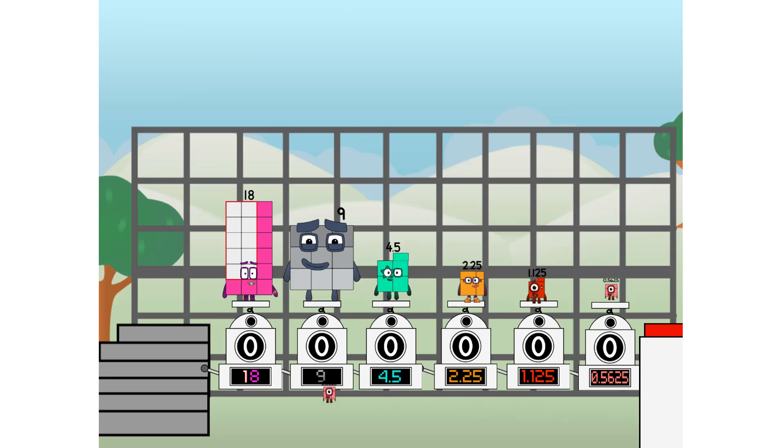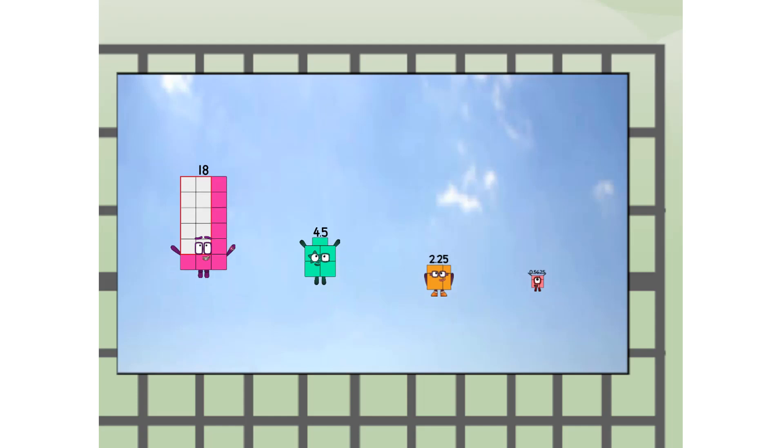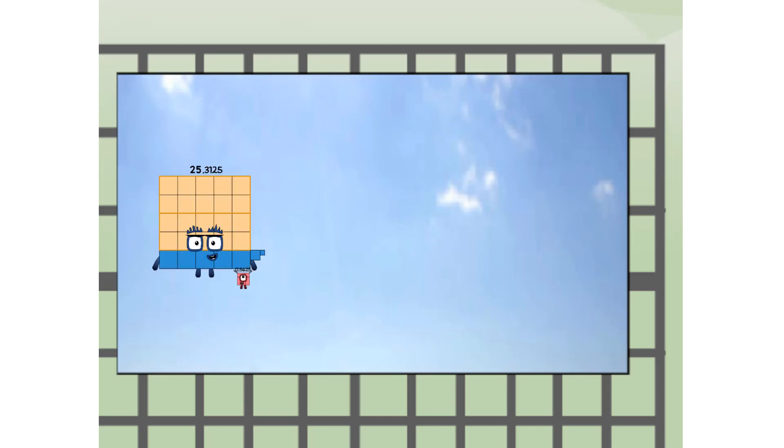Then you choose who's going up. One of me, and none of me, and one of me, and one of me, and one of me, and none of me, and one of me. Fire! 25.3125 way up high. Amazing. But not a step squad.